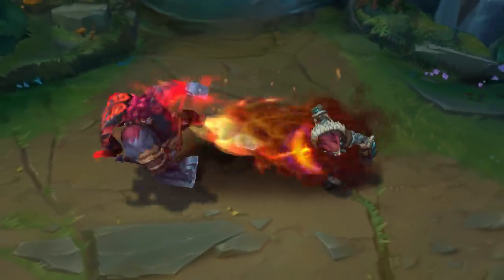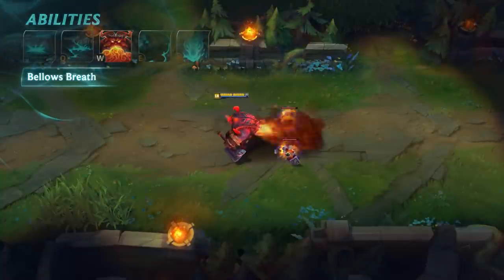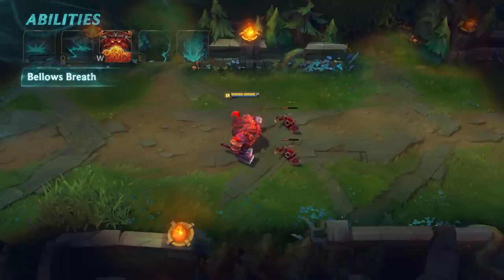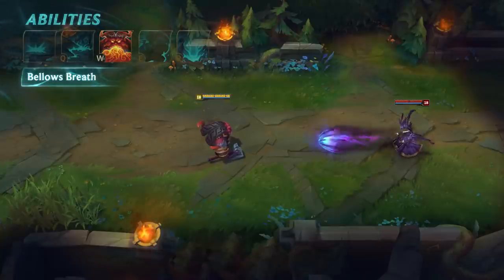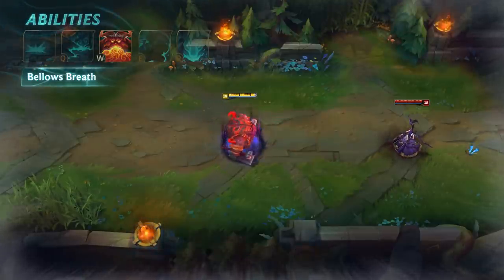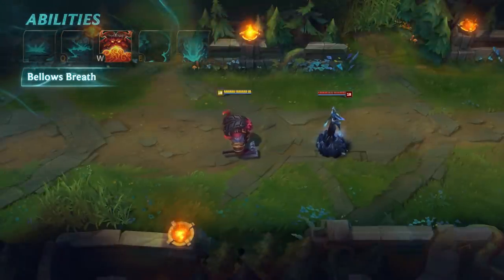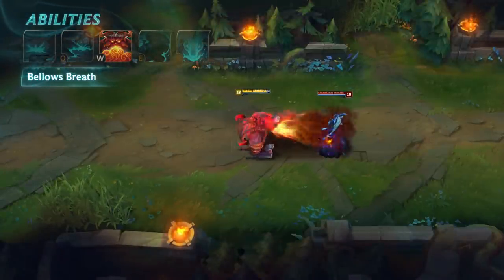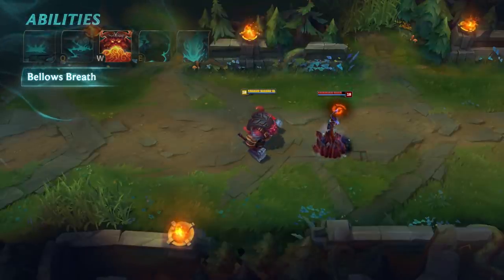Ornn's W is Bellow's Breath. Ornn belches out flames that deal damage based on the enemy's current health and shields himself for a short duration. While Bellow's Breath is active, Ornn is unstoppable, which means that any incoming crowd control won't have any effect until the ability completes. The final burst of Bellow's Breath makes any struck enemies become brittle. This is a brand new status effect in League, so let's explain how it works.